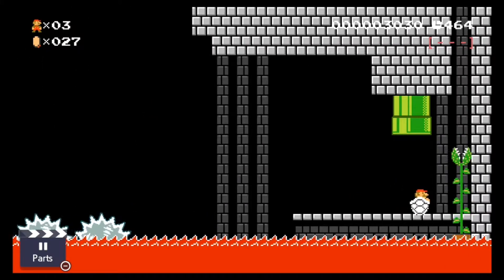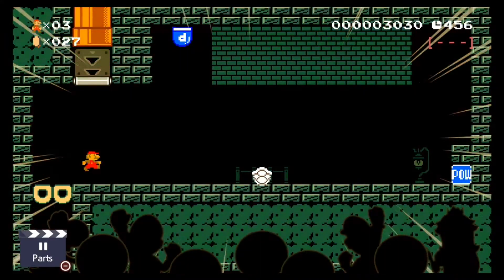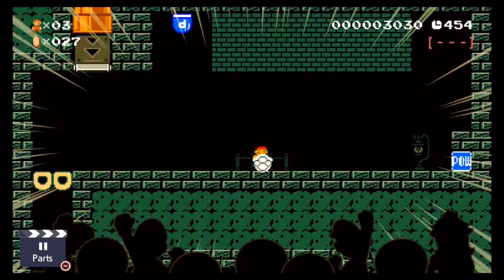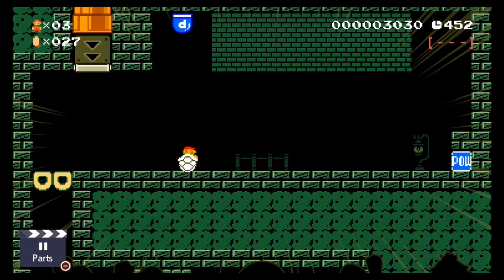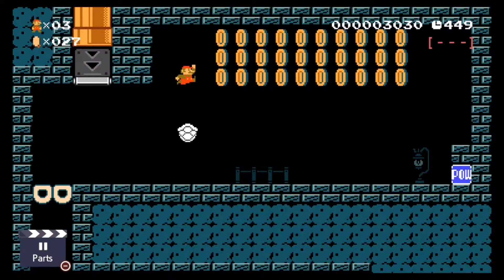Now we're going to ride the plant like a pony to this pipe. After we soak in the applause, we're going to hop into the dead shell and then launch ourselves at the P button to reveal coins that we shall stylishly collect by bopping the path.